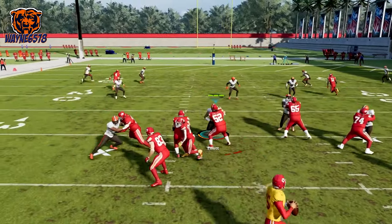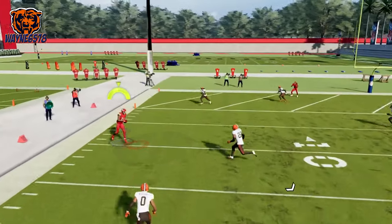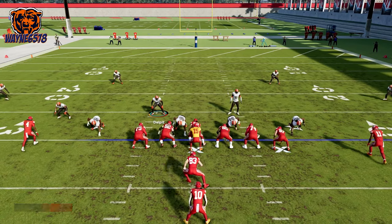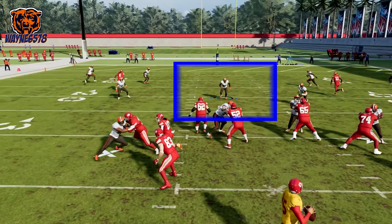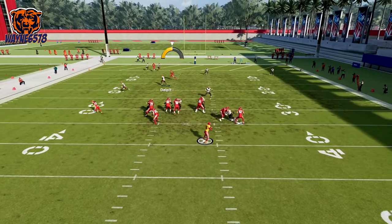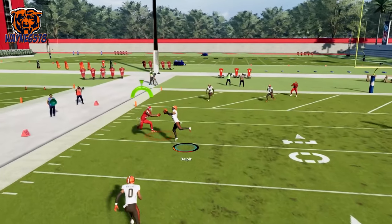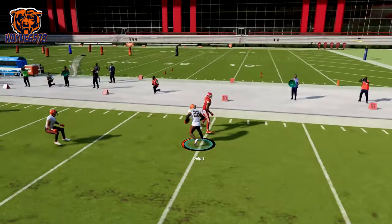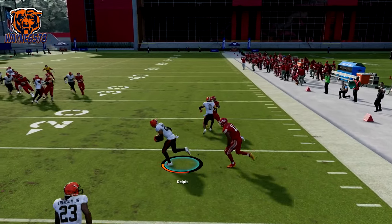Here's another example of a late developing crossing route that is open unless it's usered. We strafe into the middle of the field, survey the area, and look to see what routes will come into the box first. We then release strafe, put ourselves between the wide receiver and the quarterback, and go to where the receiver will be. Press and hold triangle on PS5 or Y on Xbox when the ball is near for an easy pick.